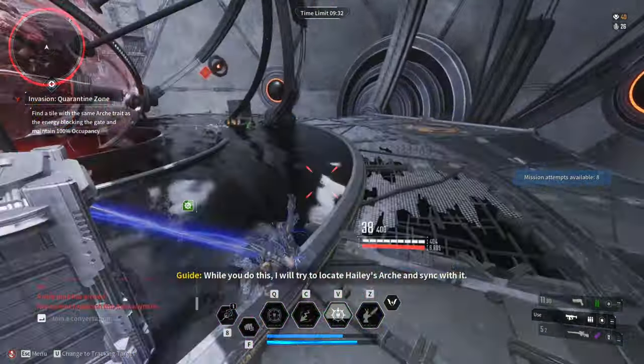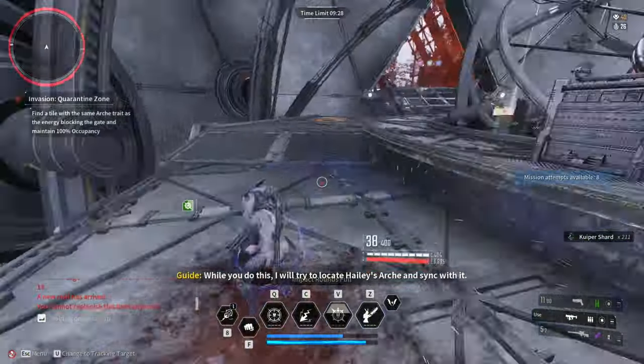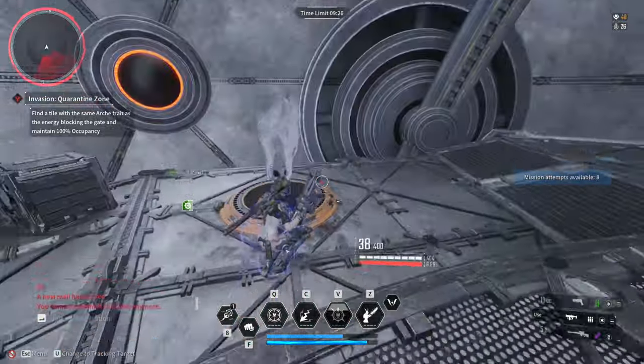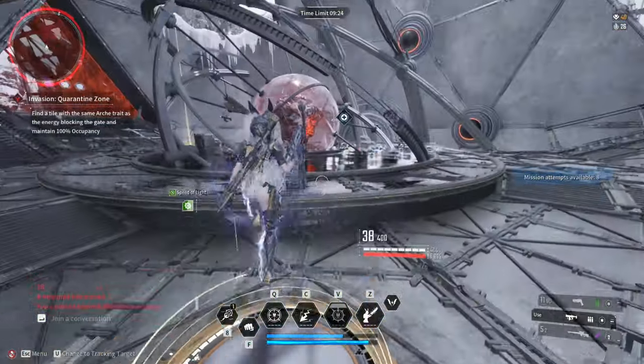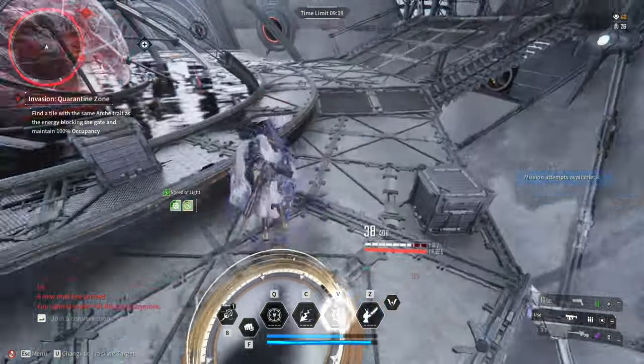You have to watch out for the bombers. They are marked with an exclamation mark. These bombers will blow out the circle on the floor. You have to wait a few seconds for the circle to respawn if the bomber is successful, and then stand on that circle again.